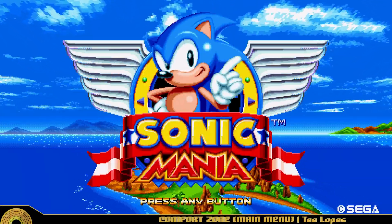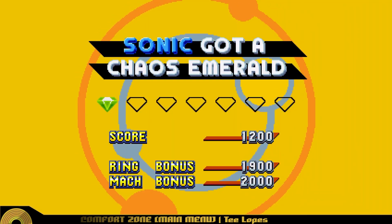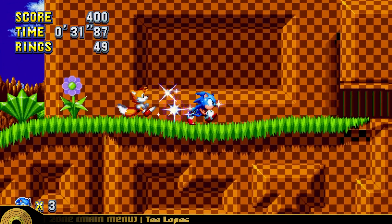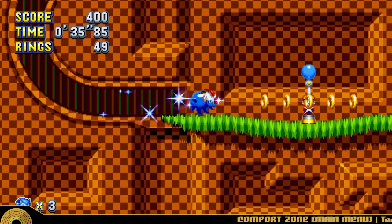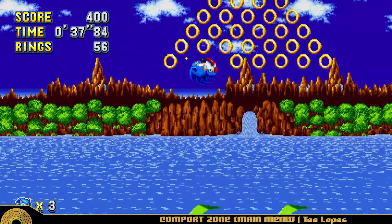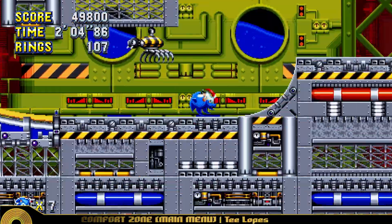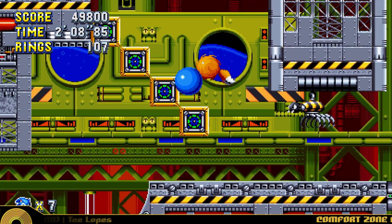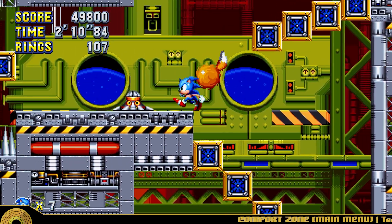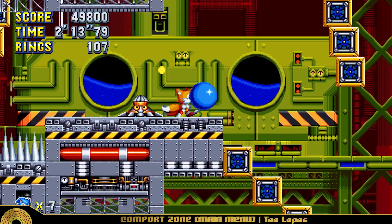Last time on this Sonic Mania playthrough, I made my way through Green Hill, collected my first Chaos Emerald and generally sucked as much as possible, mainly down to the Epic Games Store being bafflingly incompetent and not allowing you to use a controller. Since that episode, I've set up Mania to now run through Steam, which has universal controller support.